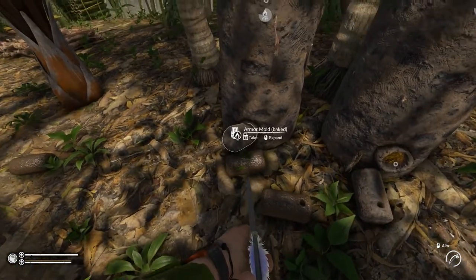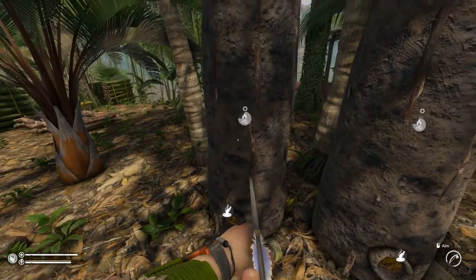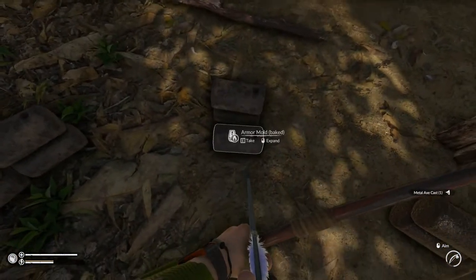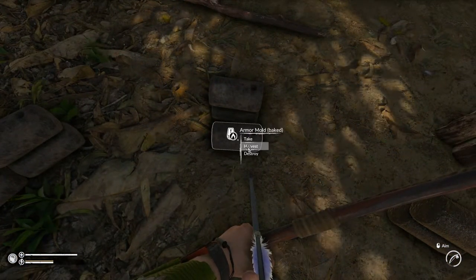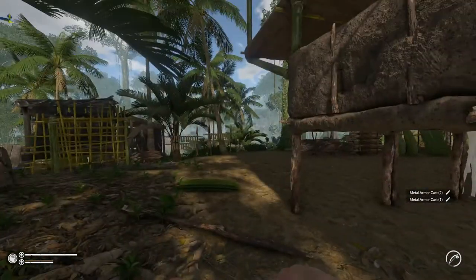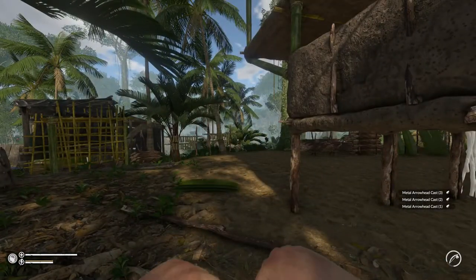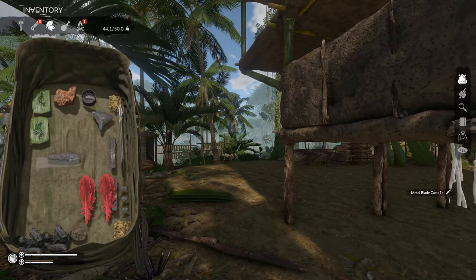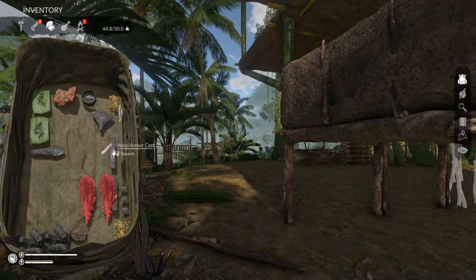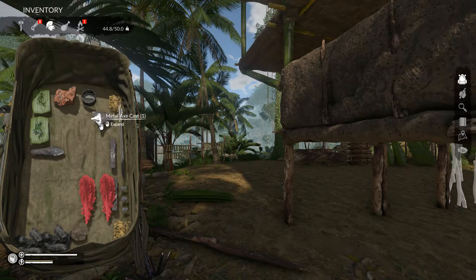And then it just kind of plops out like a turd. That took about a quarter of the fuel when I had these fully fueled up. Alright, so now the molds are done — you're just going to right-click on it and harvest it. And then we got a metal blade and two little metal armor casts. But we need three of these, so we're going to need quite a bit of armor molds.